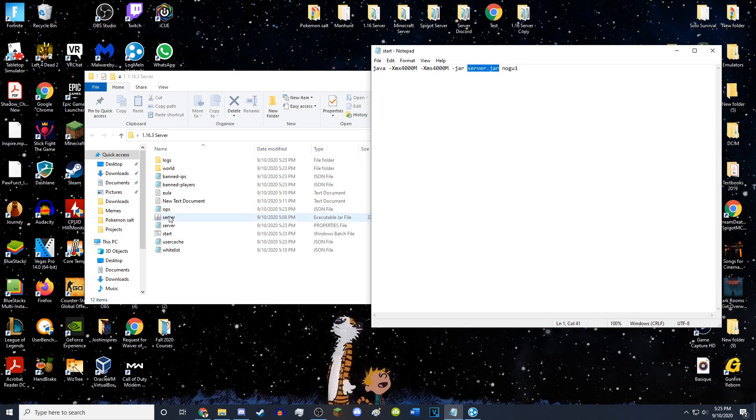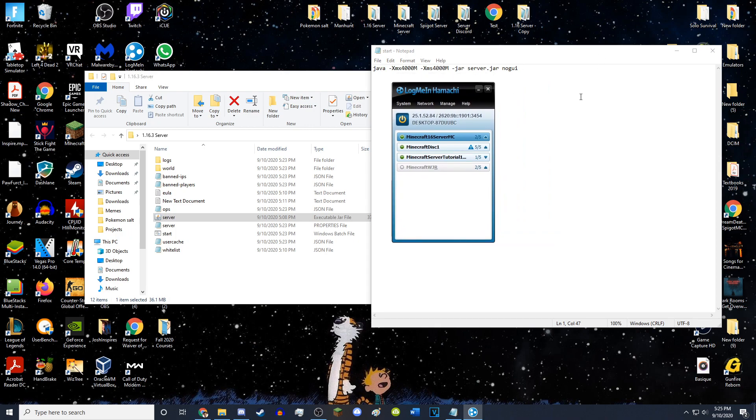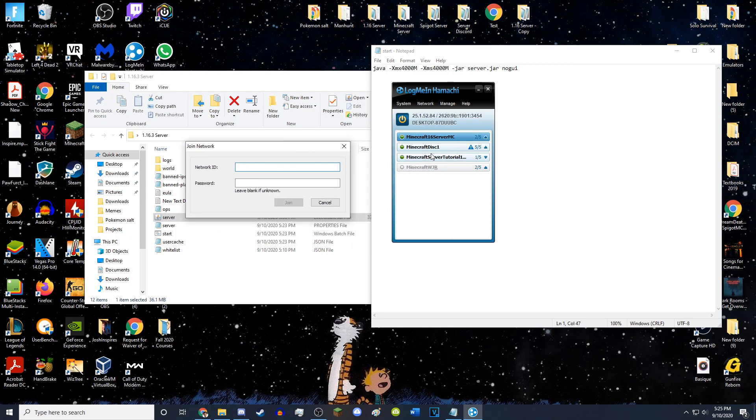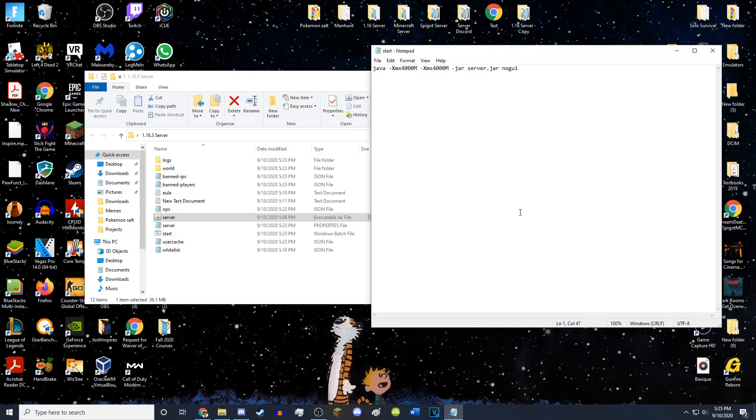Right now I have four gigabytes dedicated to my Minecraft server because I have 64-bit Java. If you can't allocate more RAM, make sure you download and reinstall Java. If the start.bat is not opening or opens for half a second and closes, make sure the command is typed correctly, that you have 64-bit Java installed, and that the jar filename in the command matches the actual file. If your friends cannot join, make sure they've downloaded LogMeIn Hamachi from vpn.net, made an account, and joined your specific network — the name is case sensitive.